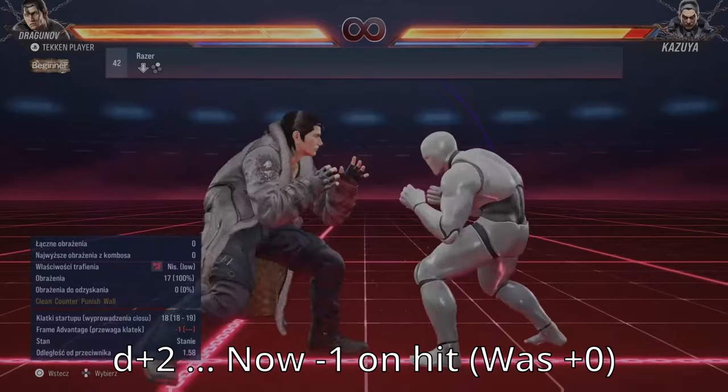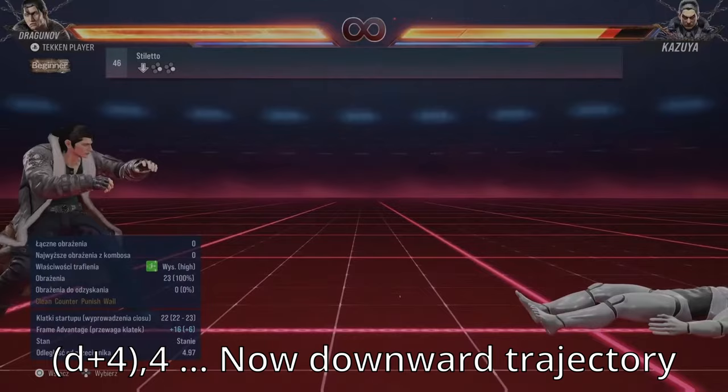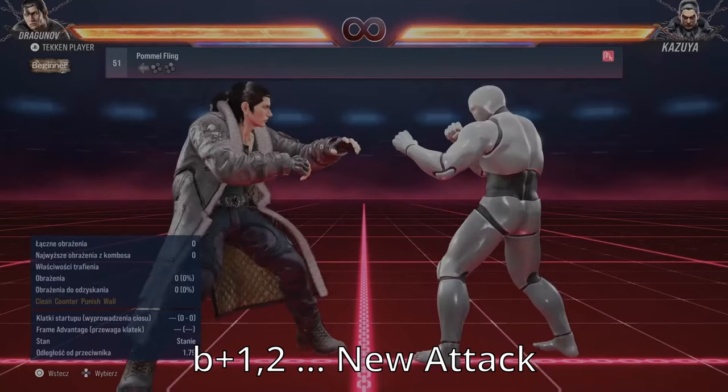4-1+2 is no longer a launcher. 4-2 is now 1 frame worse on hit. 4-3-2-1+2 is a brand new extension to down 3, and the final hit does chip damage on block. 4-4-4 now has a lower kickaway trajectory. 4-back-3 is now an Instant Tornado Spin and deals 1 additional damage. 4-back-3+4 is a brand new low option that's I-20, plus 7 on hit, and on counterhit causes knockdown.